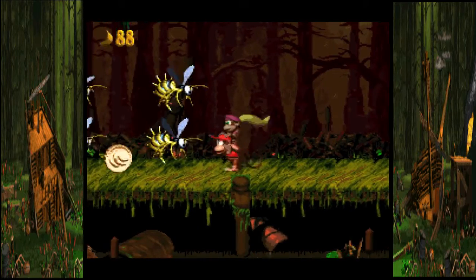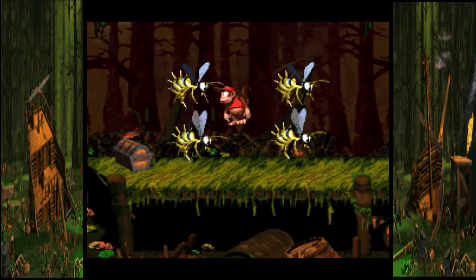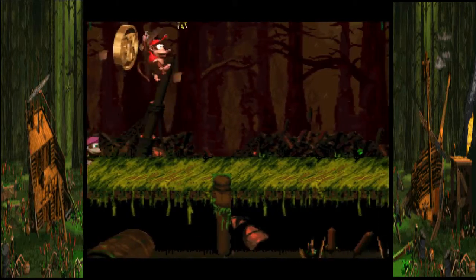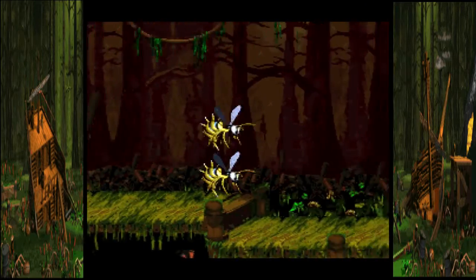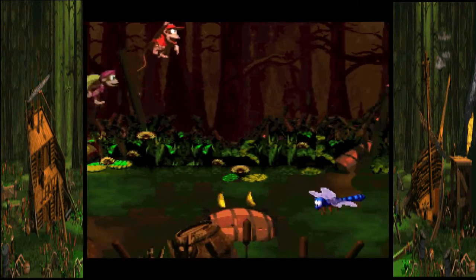Throw her in the middle and then throw her all the way to the point where that chest is, and what you want to do is run to the zingers with the chest — all four of them — and you get the area's DK coin. So remember, always in this level go to the beginning on the left and throw your partner over there to get the DK coin.